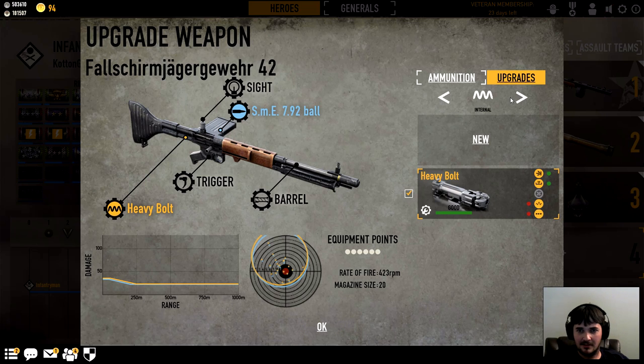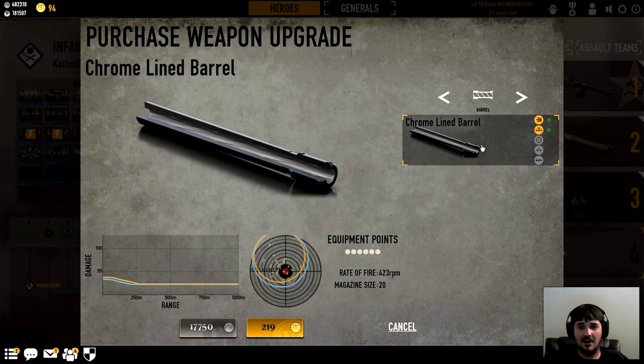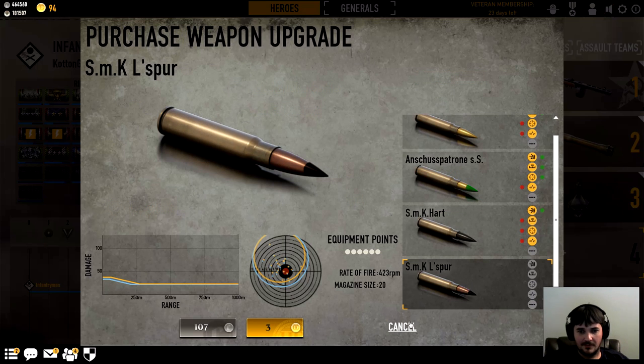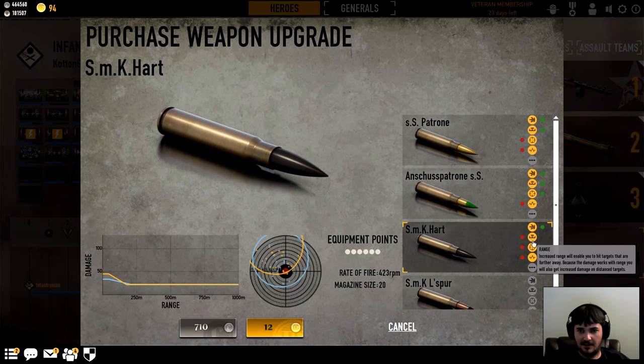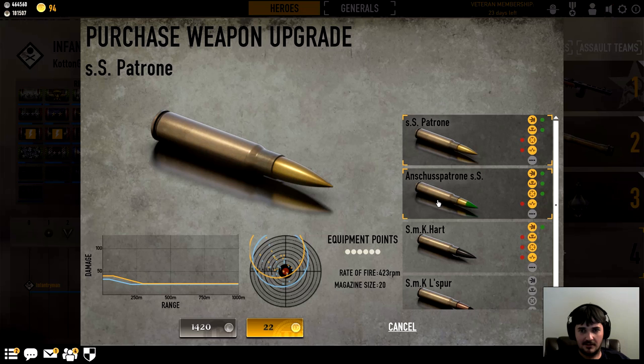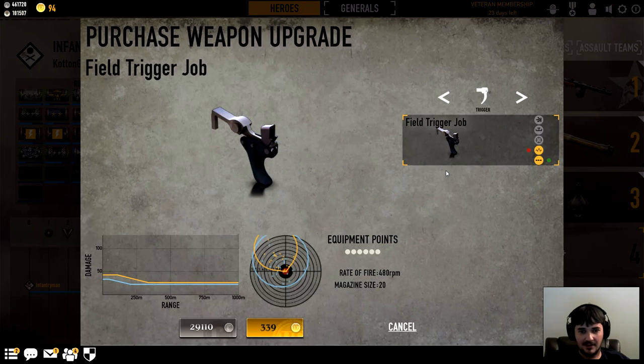I'll buy it and pray for another refund I guess. The sight is a no-brainer — gives you a tighter grouping. Why do they give you only one option? It's like 'this is better, use it' — thanks but I still had to spend money. The barrel you can't argue with — you get free range and damage for no loss, so that's an instant grab. The ammo, the 'unshots patron' or however you pronounce it, looks reasonably cheap compared to the last patch. I don't want to lose precision, so I guess I'll lose a little stability. I don't want to trigger it — I don't need more stability loss for that cost.